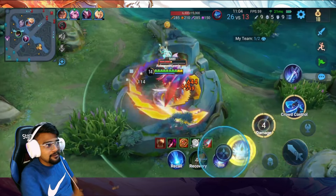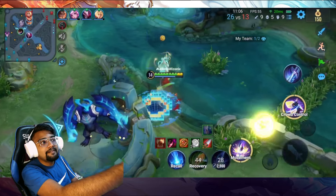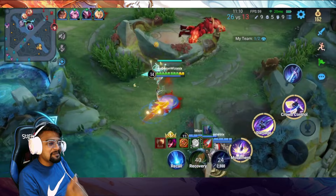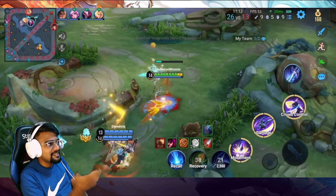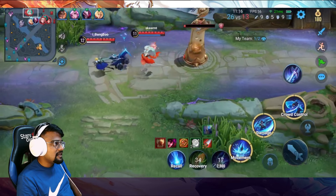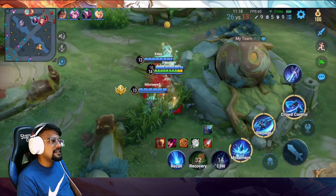Lamb right now — one mistake could cost you. But if you are playing properly, you will see — I have nine kills right now and you saw how instantly the enemies die. The problem is you will also die instantly if you don't engage properly.